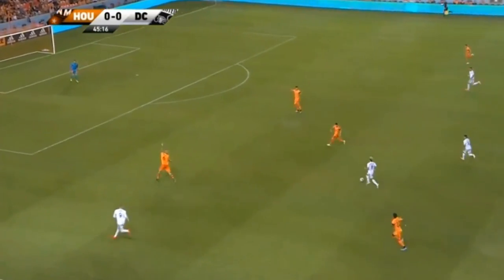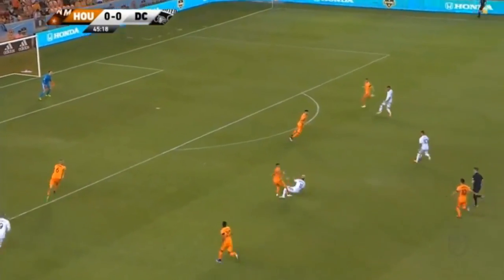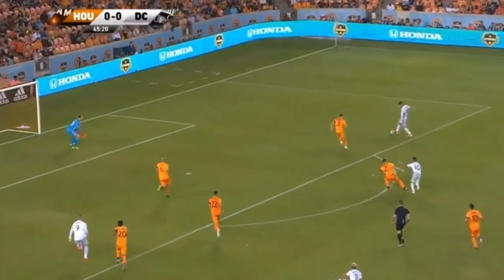Game on here in the second half, Dynamo and Orange, D.C. United in the white. Here's Acosta, he's got a lot of room — be careful here.